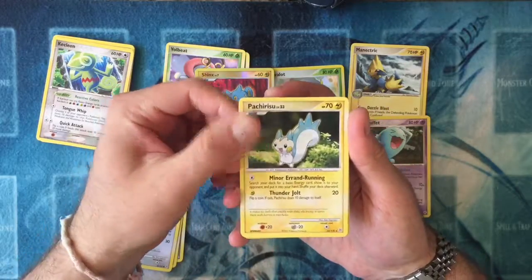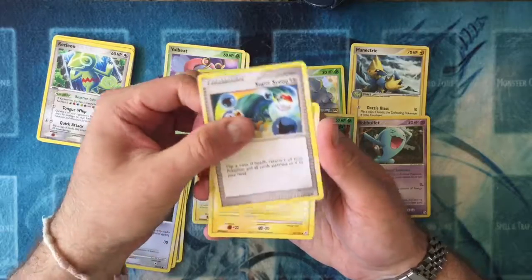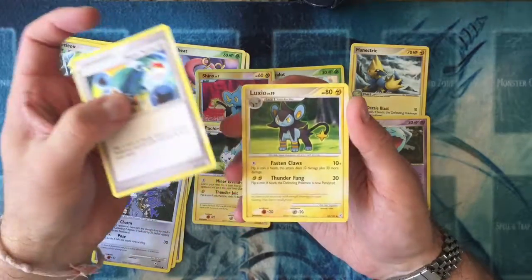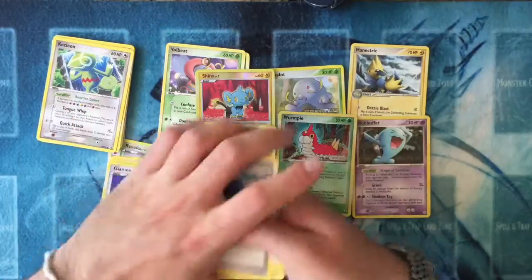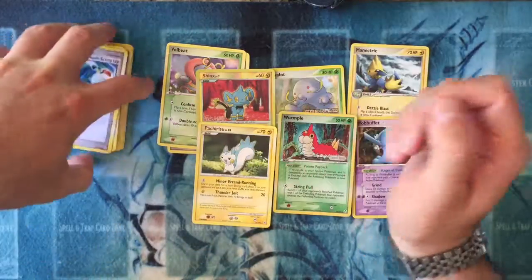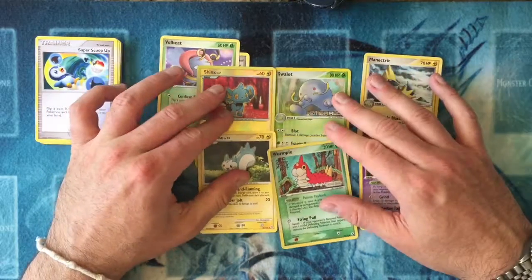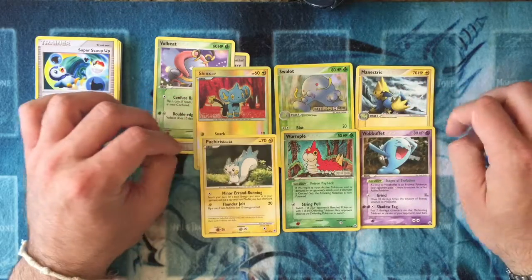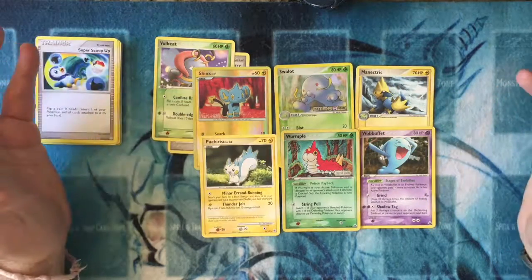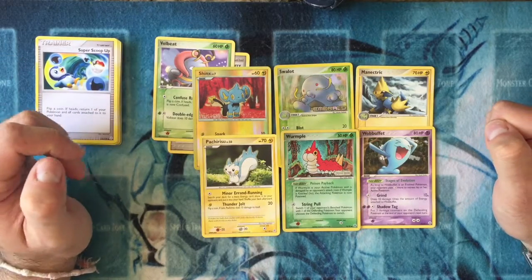Don't know that Pokémon. And we have the Uncommons: Super Scoop Up, Luxio, and a Silcoon. There we are. No crazy pulls in that, but it's cool to open some old packs and see some cards. To be honest, I didn't really play Pokémon around this time, so I have no idea of most of these Pokémon. But it's cool to see it, and there's a bit of nostalgia there for you guys.